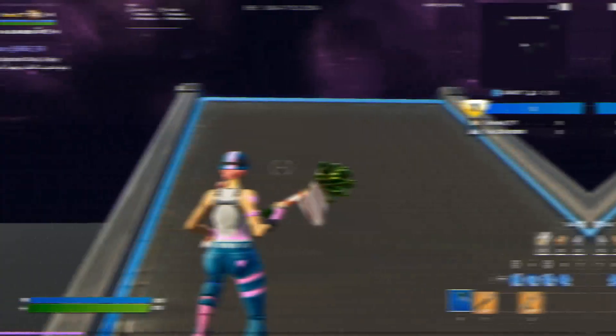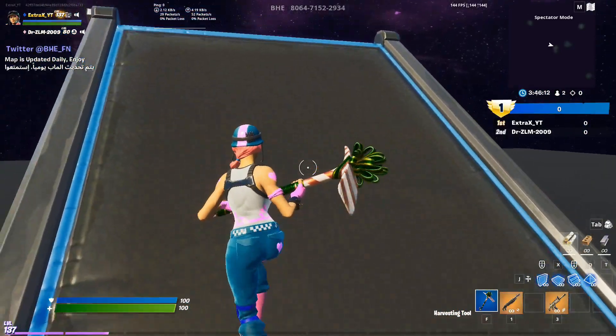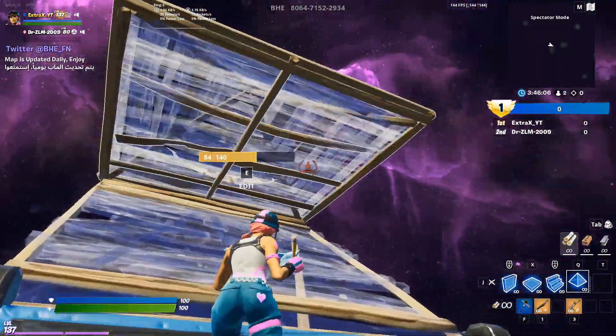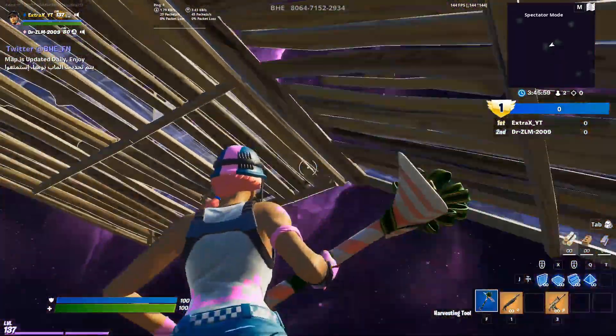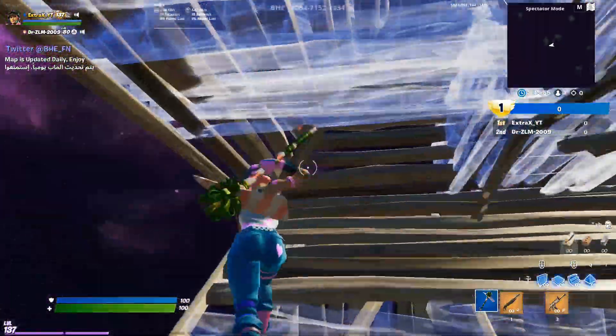Ok guys, this is going to be the second beginner high ground retake — the difficulty is still easy. So all you have to do for this one in slow mo: you will do a double edit like normal, then place a floor and a cone, then you want to jump. This should lead you to a position where you can put a wall and a ramp and then double edit that.